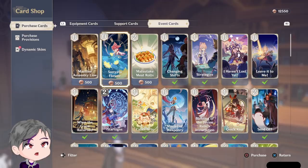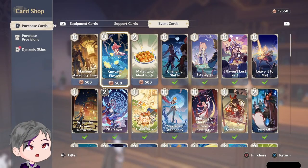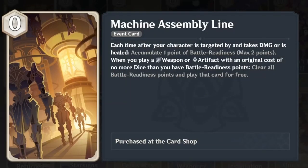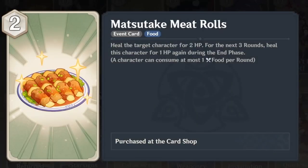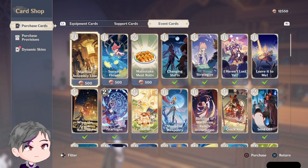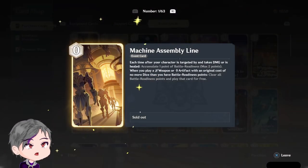Oh, so you select a card from your support — that's interesting. Machine Assembly Line: every time your character is targeted by and takes damage, it seals to clear. That looks good and strong. Let me purchase them.